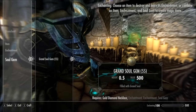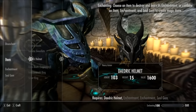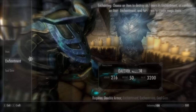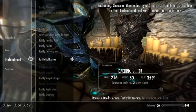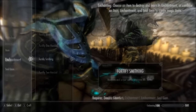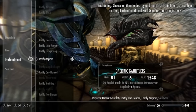This ring will now give you 25% reduced casting costs to those two schools of magic. Now just do the exact same thing for the amulet, the chest plate, and the helmet. In total, this will give you 100% spell cost reduction for destruction and restoration spells. We still have the boots and the gauntlets to enchant — however, the game will not allow you to enchant them with fortify destruction, so I suggest you enchant them with fortify magicka or increase magicka regeneration, which is probably better.